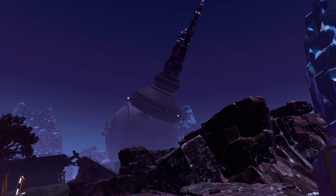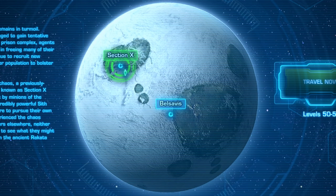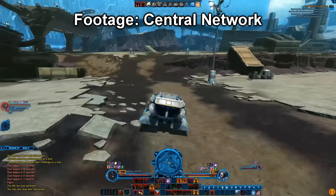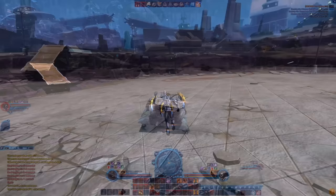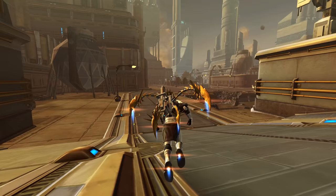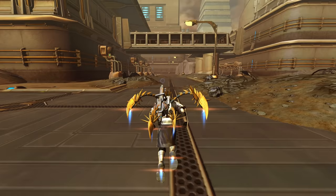Section X Clone: Section X is an instanced daily area on Belsavis where you complete repeatable missions to stop the evil minions of the Dreadmasters. What's interesting is that Section X might have been planned to be on the Belsavis map, not in an instance. Players have found an area that is an incomplete version of Section X out of bounds on Belsavis — a clone. The Black Hole on Corellia also has an incomplete clone out of bounds on that planet's map. Bioware likely placed these daily areas in an instance to reduce extra game logic.